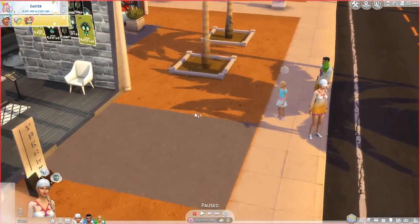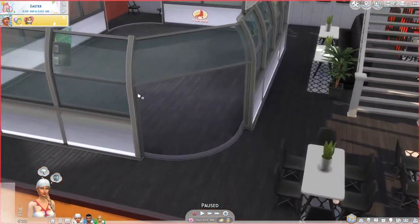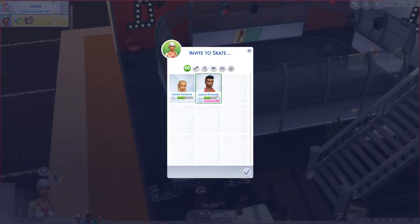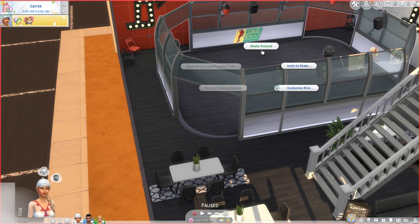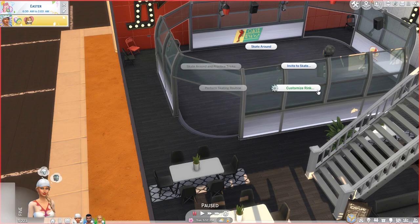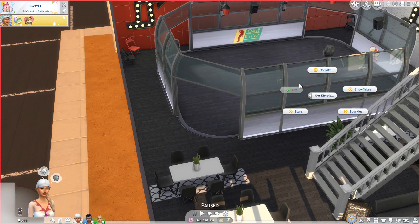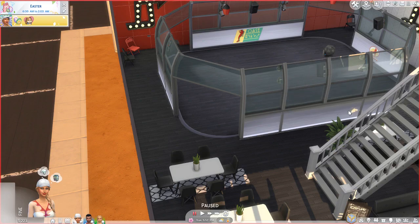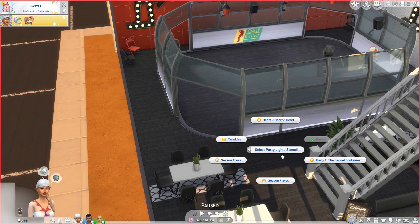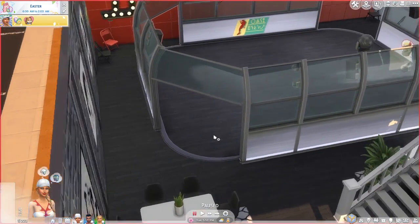Here we all are — absolute cuties. Who do you reckon had the idea to get matching clothes? Let's go ahead and invite to skate. We can customize the rink — there's effects: confetti, snowflake, stars, or sparkles. I guess maybe some sparkles, and let's turn on party lights. Select party light stencil — let's just go with a good old party.